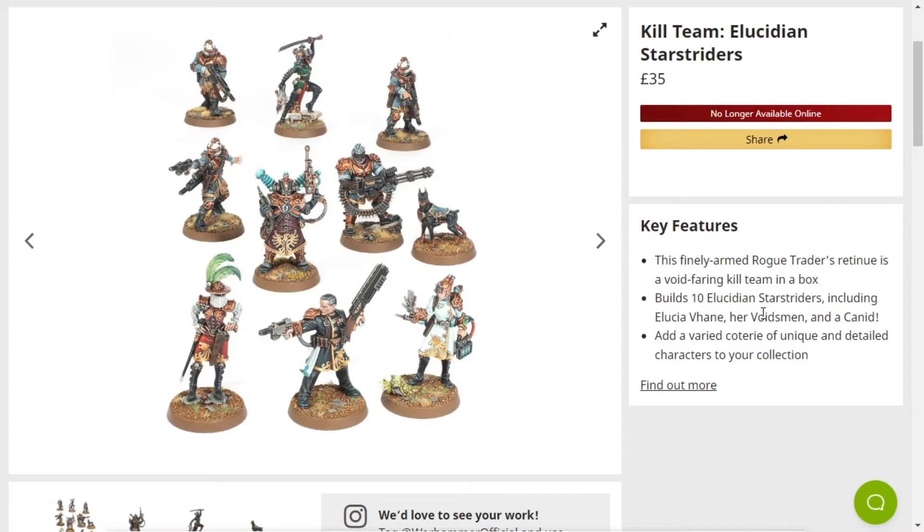I'm going to talk about the new kill team, the Elucidian Starstriders. I say it's new — it came out around about the same time as the Gellerpox Infected, but you can now buy them separately. However, there is an issue: it is no longer available online and it doesn't say temporary, it just says sold out online. I do hope they get more stock because it is a really well done kill team. Seriously, it is amazingly well done. I like this kill team. The fact that it's all Rogue Trader based is really cool, and each and every model has their own distinct personality and their own sort of pomp and ceremony to them, which fits Rogue Trader really well. I also like the little dog. The little dog is the best dog. Anyway, let's go through the models.